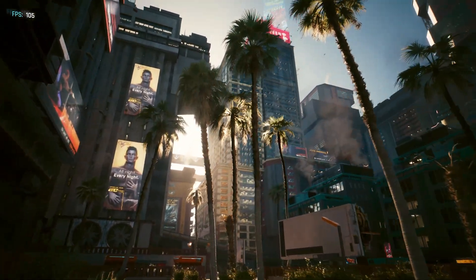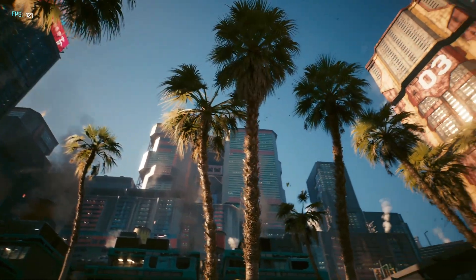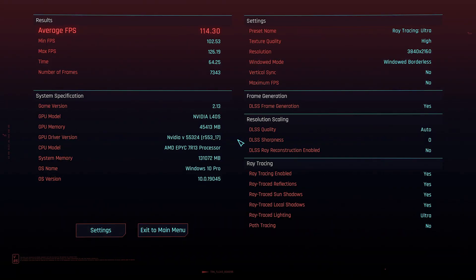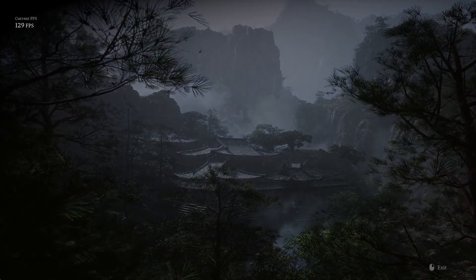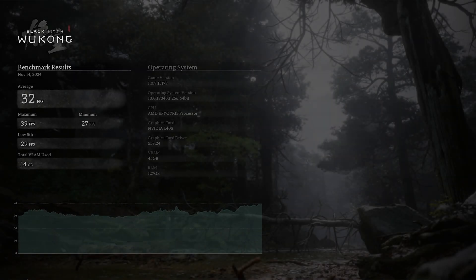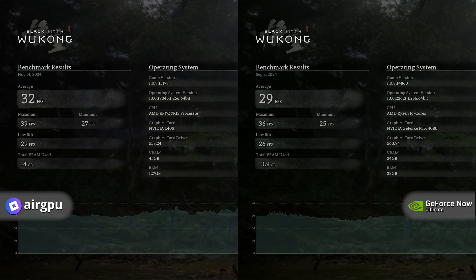Back to the L40S, because that's what we came for. Let's run some game benchmarks. First, I ran Cyberpunk with the 4K Ultra Ray Tracing preset with frame generation on and got very similar results to what GeForce Now would have gotten. I also ran Black Myth Wukong with pretty stellar results at 4K with the default settings. Surprisingly, things pretty much tied the GeForce Now Ultimate tier on max settings — this is the first configuration I've seen to do that.